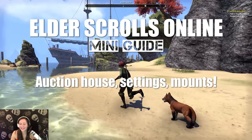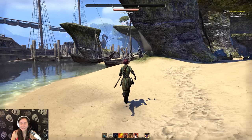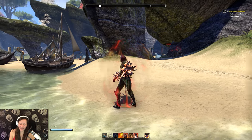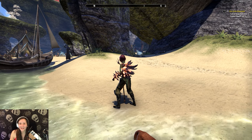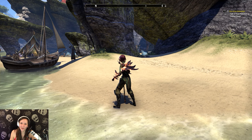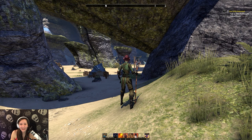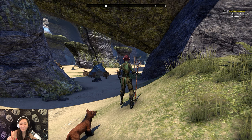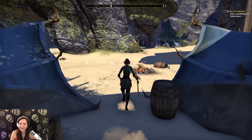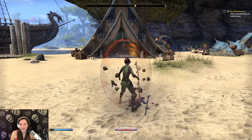What's up everybody, so today I'm going to grind my character but I also want to share some information for those who are new to Elder Scrolls. We're in a grindy zone here exploring the game. Main things I'll mention are changing your mount appearance, mount upgrade visuals, settings features you might not be aware of like hiding your helmet, and the auction house in Elder Scrolls Online.